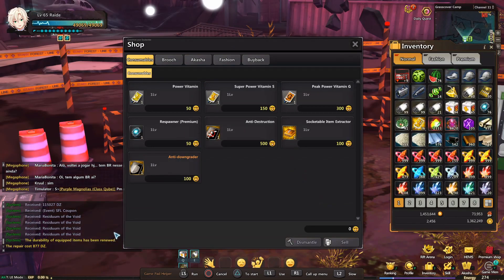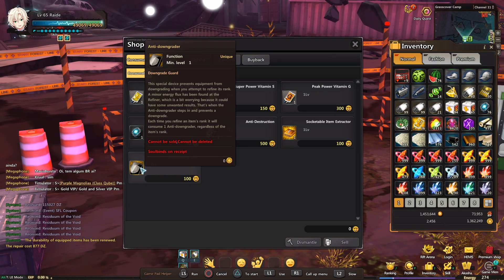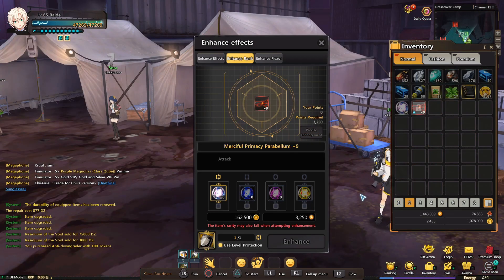You can also purchase anti-downgrades for 100 Gruten Gold, and what this does is keep your old refinement level if the new one you re-rolled was lower than the old one. I'll demonstrate it with my Erwin weapon here.